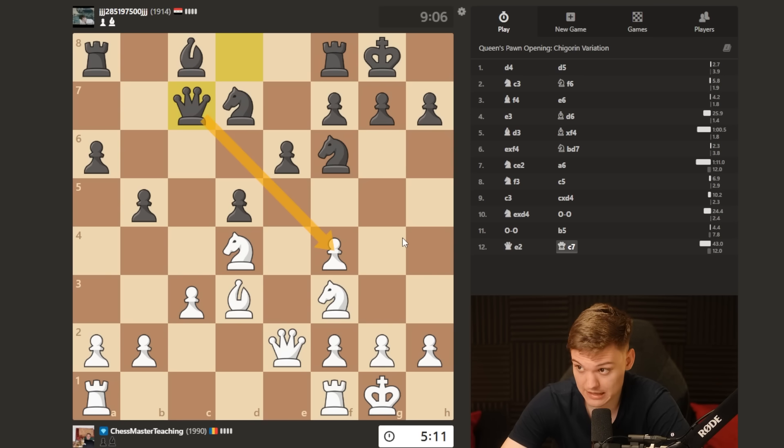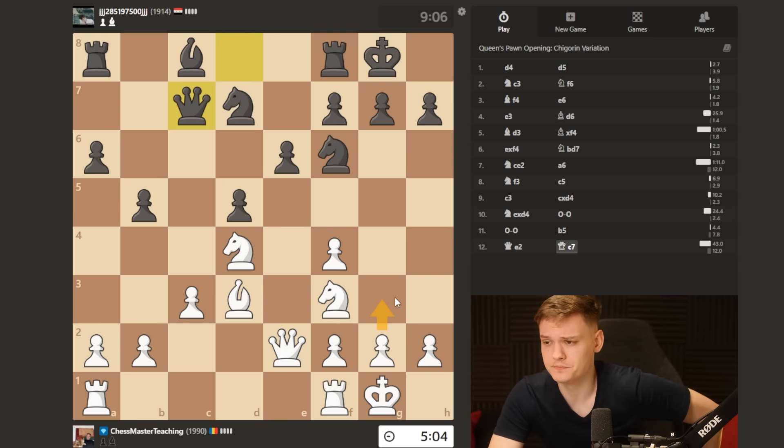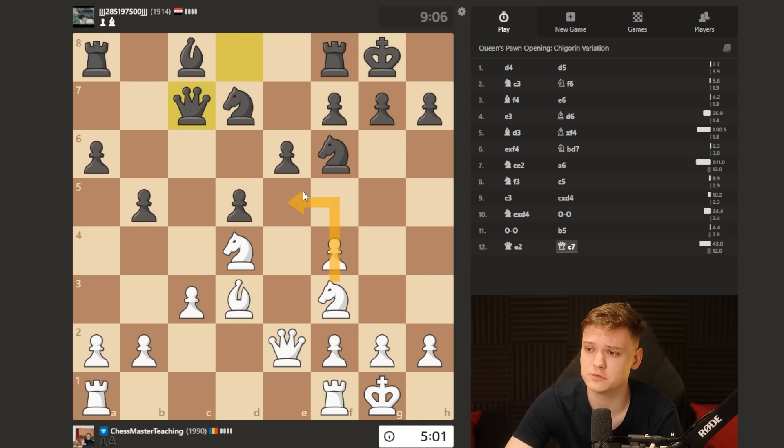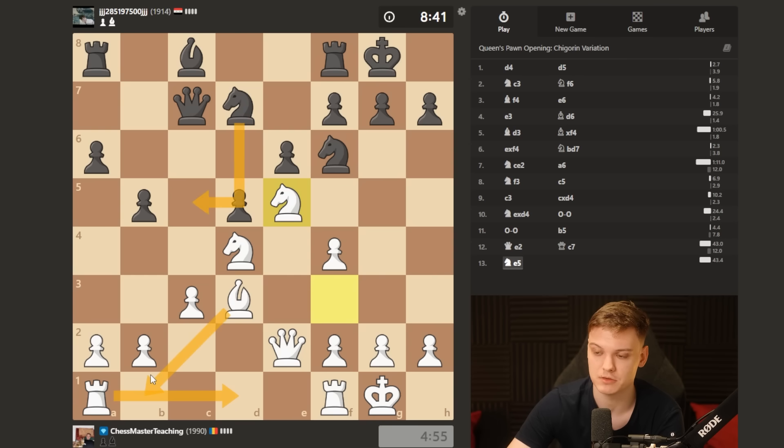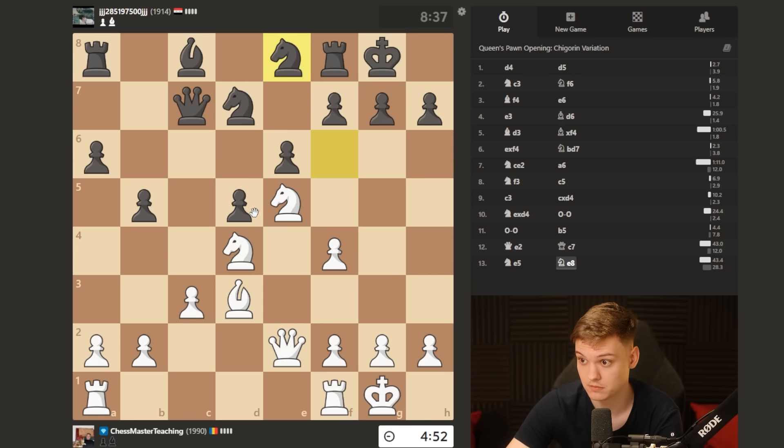He plays queen c7 attacking the pawn. I can also do knight e5, stopping that attack. If he takes, he's going to improve my pawn structure — I'm happy to take back with the pawn. He probably shouldn't take, but it's common for them to trade. If knight c5, same idea — I want to keep the bishop, so I'm just going to do bishop c2. I wouldn't play bishop b1 in that position because the rook would be stuck. He goes knight e8, which is a bit weird.